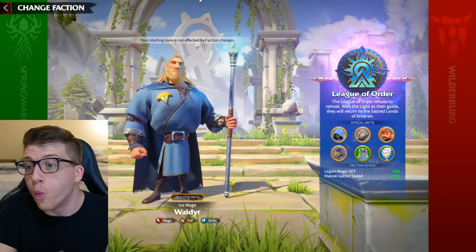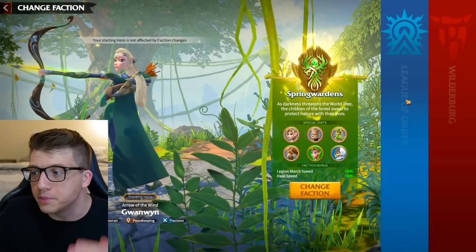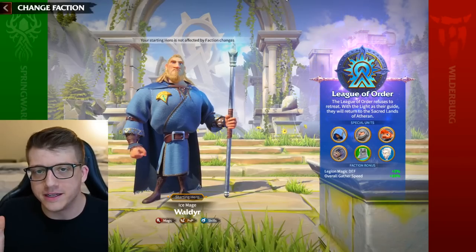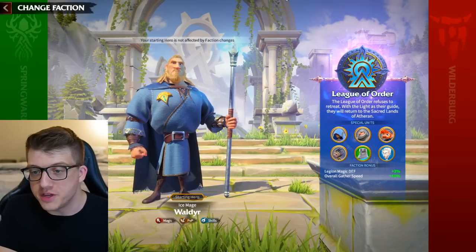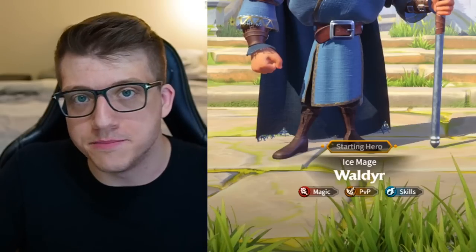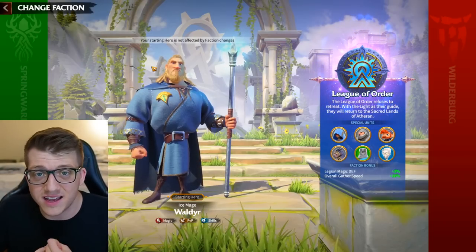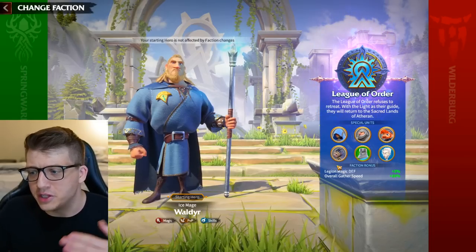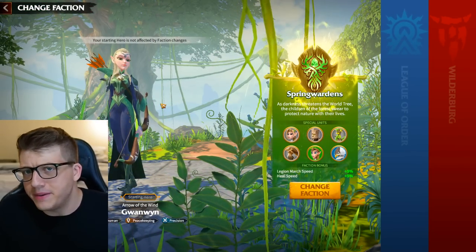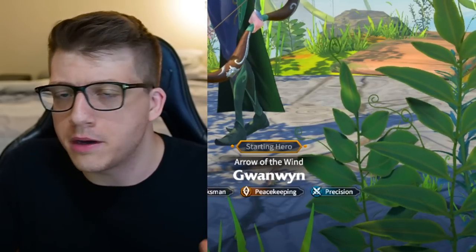Now that you've picked your server, what is the best faction in Call of Dragons? You have three options: the green faction Spring Wardens, the blue faction League of Order, and the red faction Wilderberg. The first thing I want to say is pick whichever faction looks most appealing to you, because you can change it later in the game — it's not set in stone. These factions have a lot of things in common, and the best faction for late-game PvP might not be the best for leveling up in the early game, so don't stress about this decision too much.